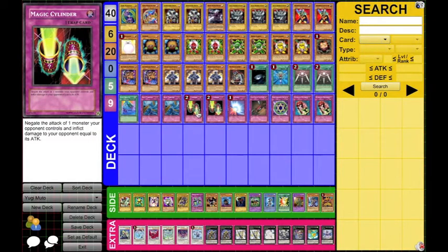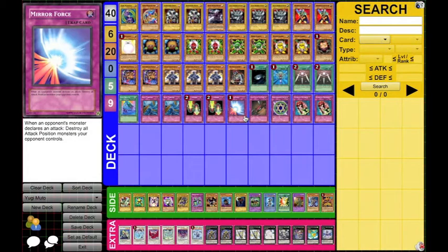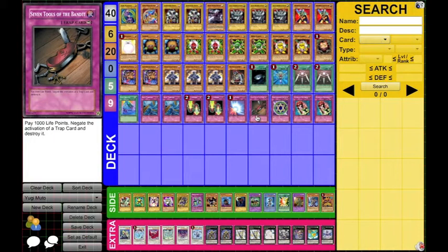Two Magic Cylinder — people won't see this coming because they won't know you're playing a Yugi deck, and it can just catch them off guard and get to game. One Mirror Force — a Yugi staple and a staple in general, so that's great. One Seven Tools — I don't think people would be expecting this either, and you can just make sure your plays go off and you don't get stopped by trap cards.